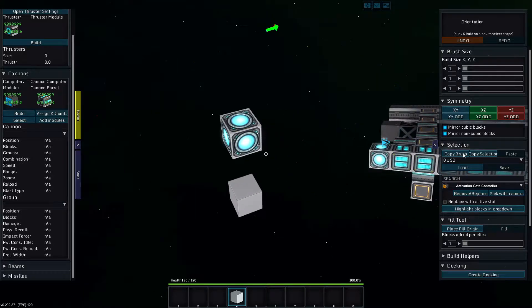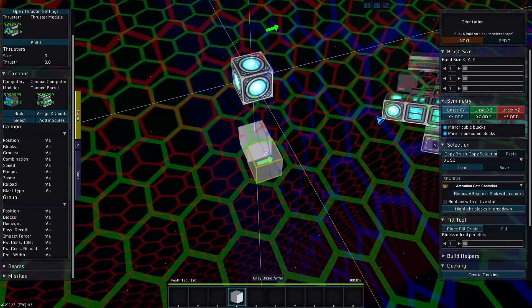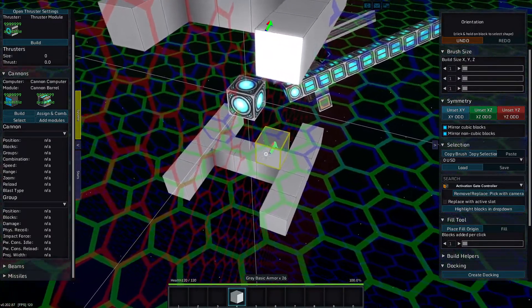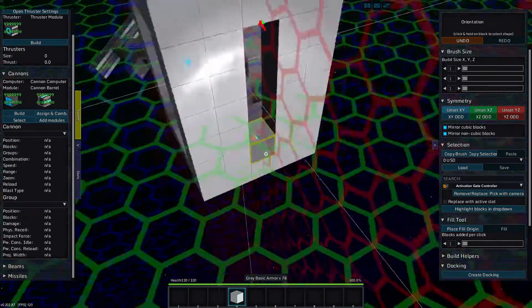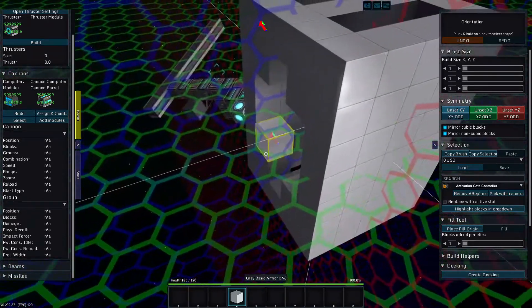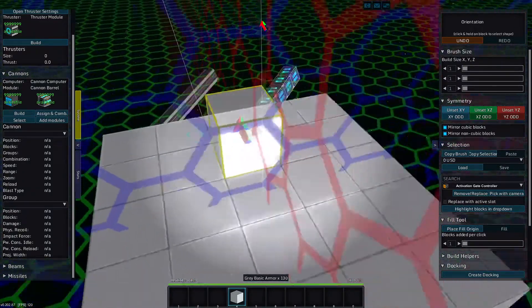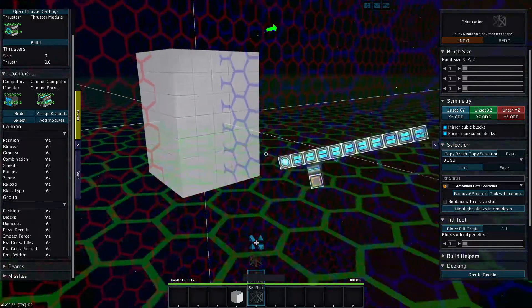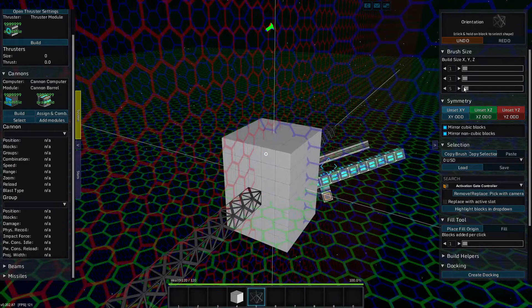I want to build a box. Actually, I want to build several boxes. And specifically a box around the core. We're going to build a box, and then we're going to use some scaffolding. We're going to do 30 out.